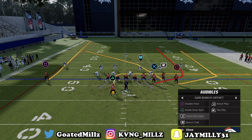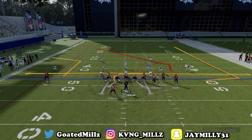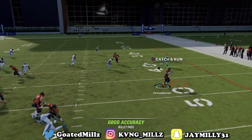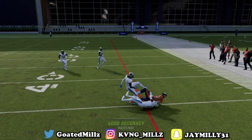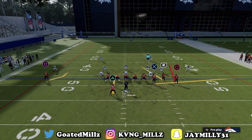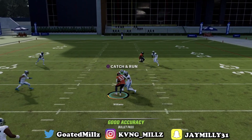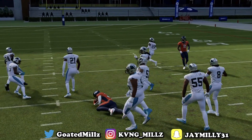Now going against cover two — double post is very glitchy here. First read you can throw right here in the flats quick, X — just keep abusing the flats if they're backed off with cloud flats, he's never gonna play that. Second read is triangle — abuse triangle right here in the middle of the field, that's where you attack cover two.